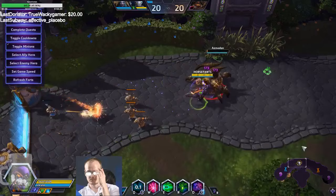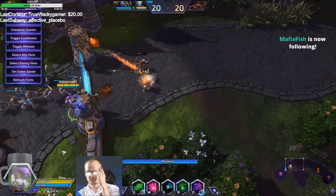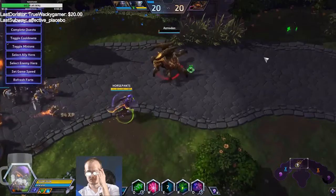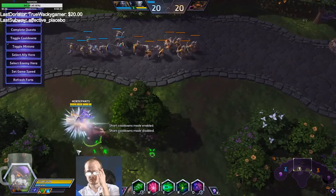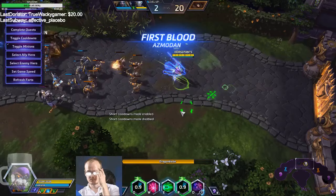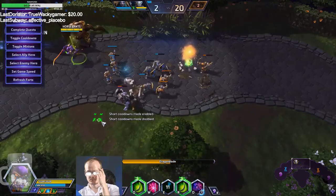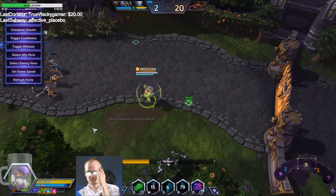You jump in on top of them, Q, if you get harassed you E back out, mount back up and jump back in. So if you're using dragon blade: just jump in, dragon blade slash slash, if there's danger E out, mount back up, jump back in, dragon blade. Then you have reflect.